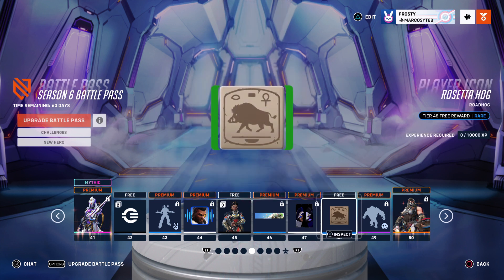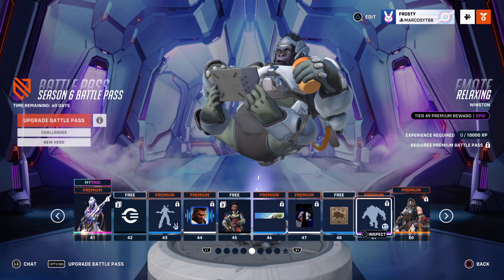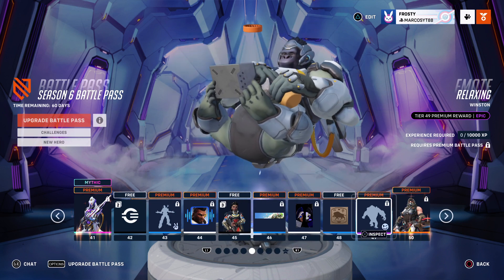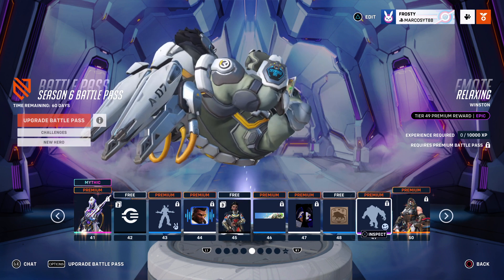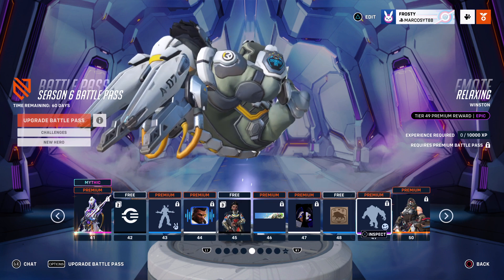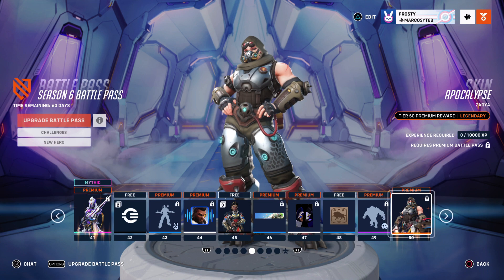Rosetta Hog - oh yeah for Roadhog, but they don't show it on his chest. I wonder - maybe this is just for fun, for a player icon. Relaxing Winston - in space, let's see what he's watching. Can't really see - probably some awesome content. Pretty cool for Winston.